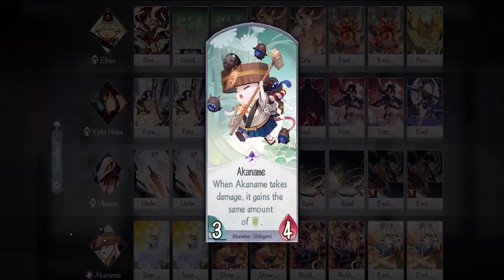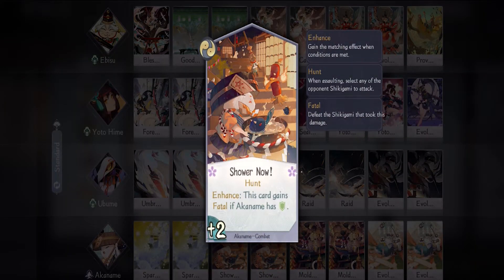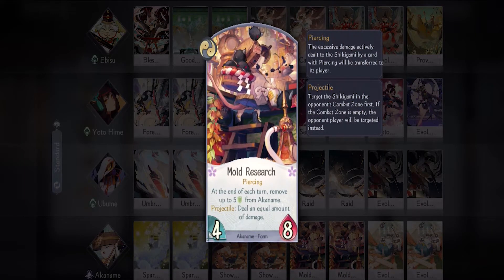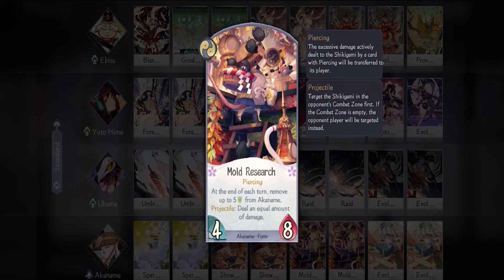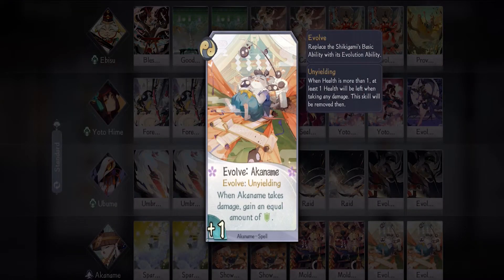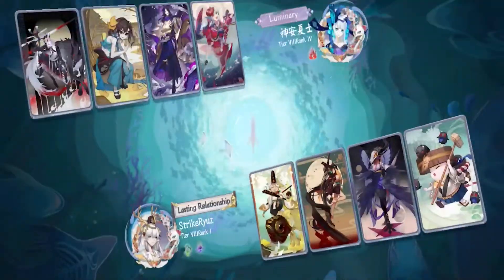The last shikigami is Akaname — he will be the tanker and backup offensive of this deck. For him I'm bringing two Sparkling — a fast plus one shield card with a free draw is great, especially when used after we attack since our shikigami has pretty low health. Then we have two Shower Now — a plus two combat card with Hunt is always good, and very useful for targeting shikigami in the back like Taishakuten or Enmusubi. Then we have two Mold Research — this form is awesome; it has high stats and deals piercing and projectile if it survives that turn. And two Evolve to gain Unyielding and make Akaname even harder to deal with.